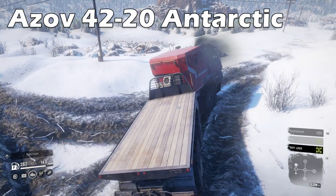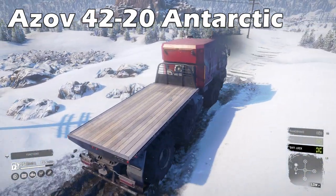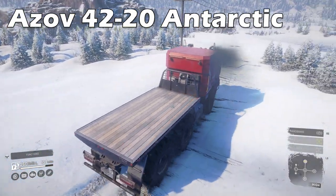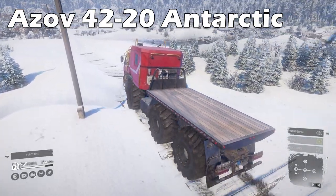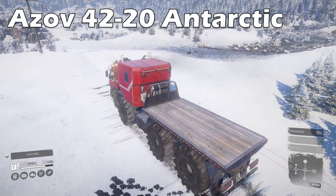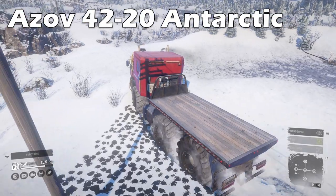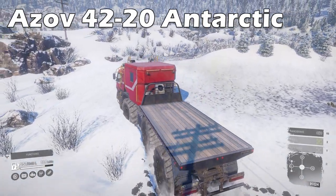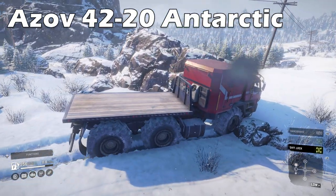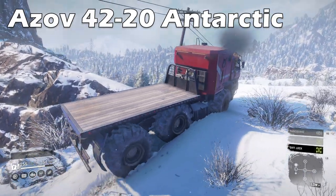Now it's time for the big boy heavy trucks. The Azov 4220 Antarctic is unique in that it is one of few trucks with hydraulic articulated steering, in the same nature as the Cat 745C, so they can take a little bit of getting used to. The 6 wheel drive behemoth can plough through the harshest terrain with its enormous tyres. Capable of utilising a flatbed or hauling logs, it will get your cargo to the destination, though be wary as its height can work against it — beware of advanced cambers and boulder fields.